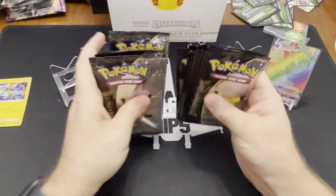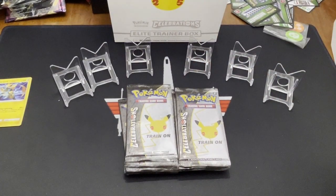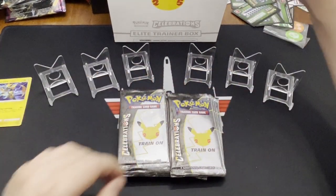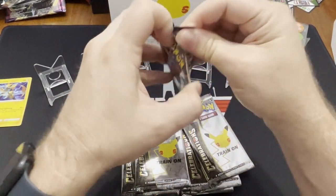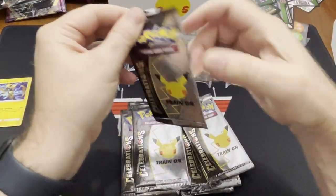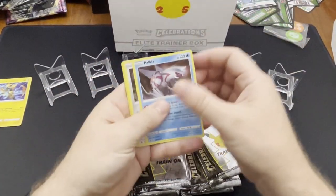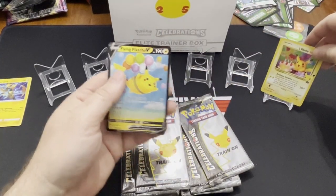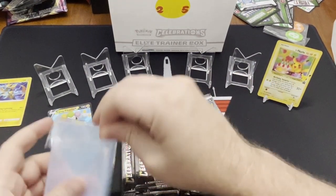We're going to clear the stands here, hoping that we can fill them up with something cool. All right, here we go. I don't think you need to do anything special — you just turn them over and open them. There we go. We got some Palkia, Dialga. That's actually relatively rare. And what do we got behind it — the Flying Pikachu! All right, we know we're going to see a bunch of these. How many do you think we're going to get out of 20 packs? I'm thinking at least five Flying Pikachus.